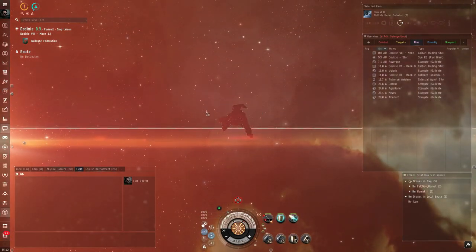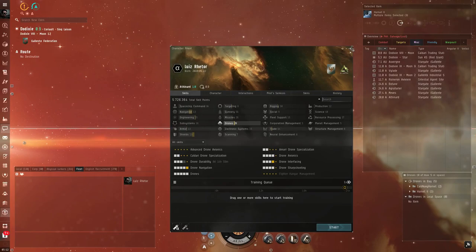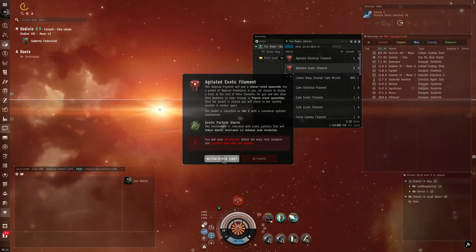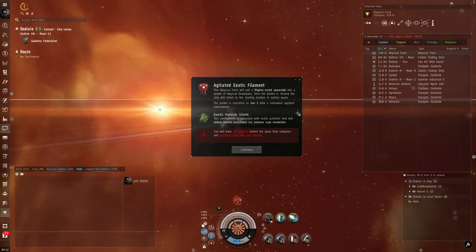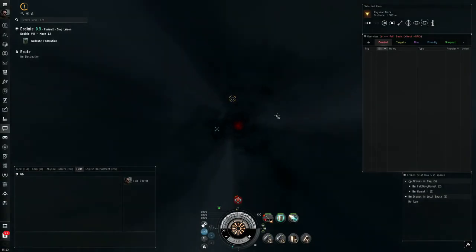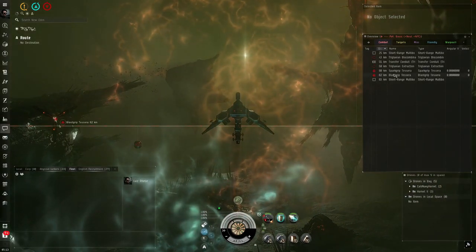Just to prove that I'm on an Alpha account — here we are, Alpha account. Let's go to the next run: Agitated Exotic. Activate for Fleet and let's roll. Hope to get the VEDMAX spawn — that's the spawn I feel is the most dangerous and the one I actually need to show you how to deal with.